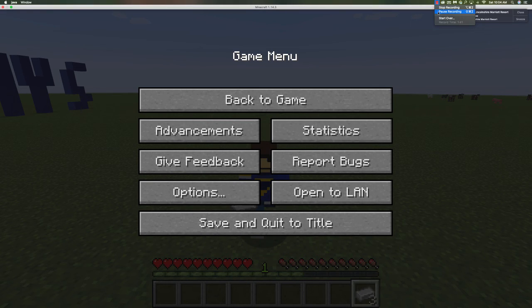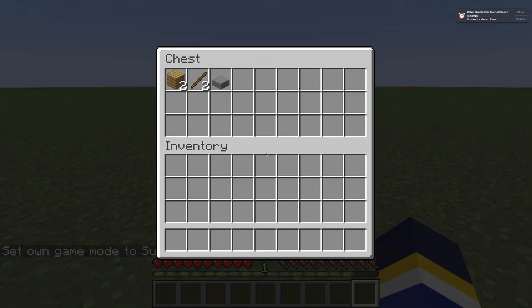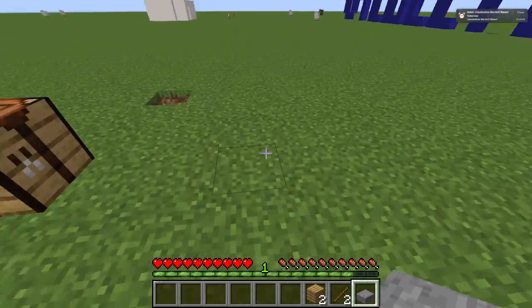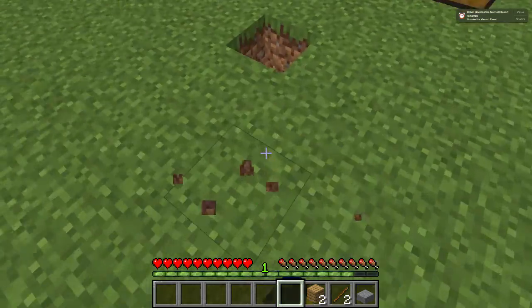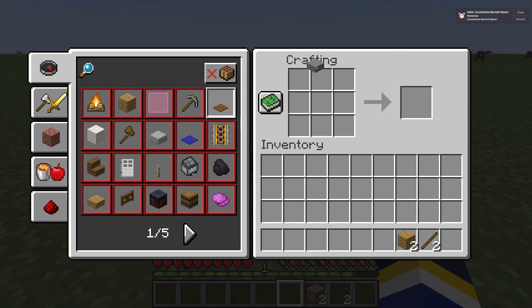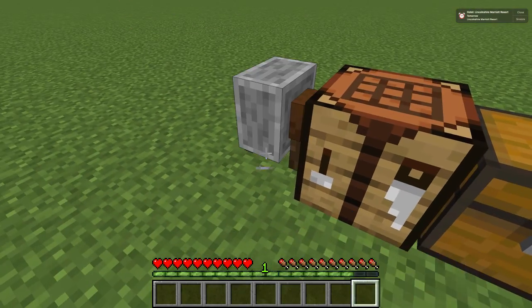Number four: the grindstone. To craft the grindstone, you'll need a stone slab, two oak planks (any planks, your choice — it's optional), and two sticks. Put the stone slab at the top center, two sticks on the sides, and the planks are optional. Here is the crafting recipe for the grindstone.